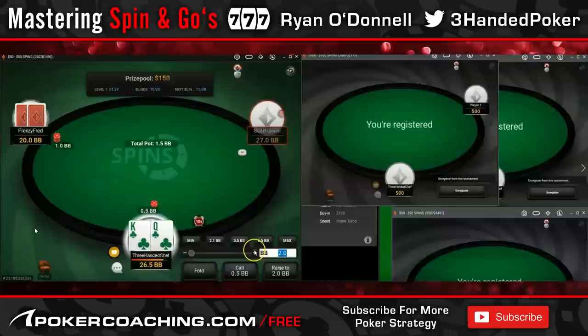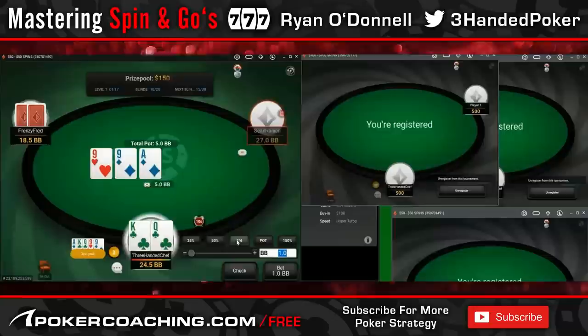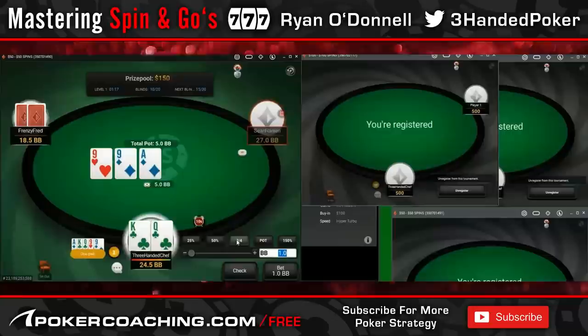I don't mind limping hands that can make a lot of equity and go postflop to make good hands. For example, queen-10 suited here I'd probably limp, and king-queen suited is just such a high EV hand that we want to put money in the pot.